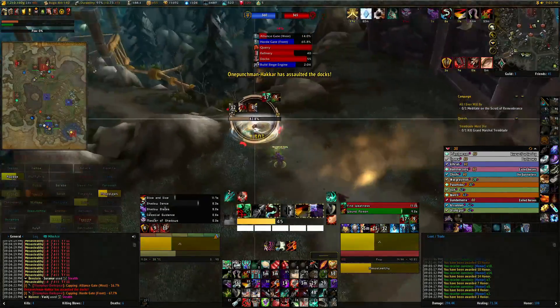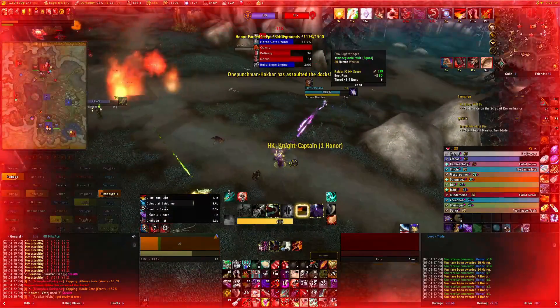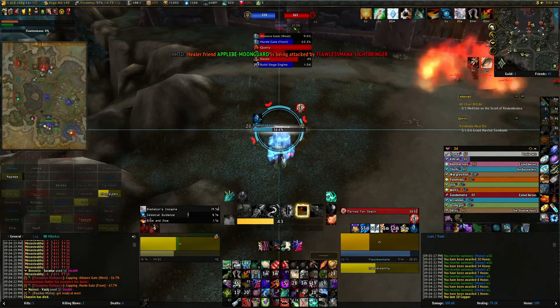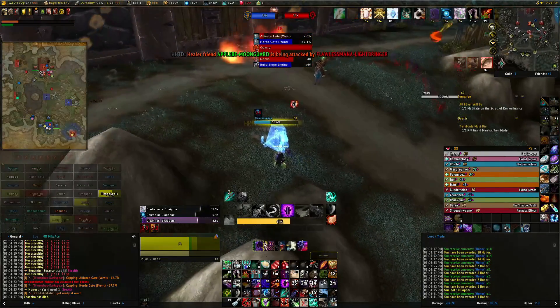Let's try to take out this warrior. Warrior's going to bladestorm. I got Apple healing me up, so I'm good to go. The mage wants to hit me — shadowstep stun. He's going to ice block. That's nothing new. Got the lock over there. Apple killed the lock, it looks like.